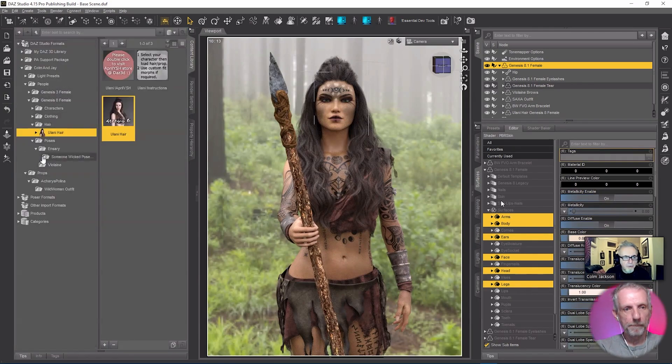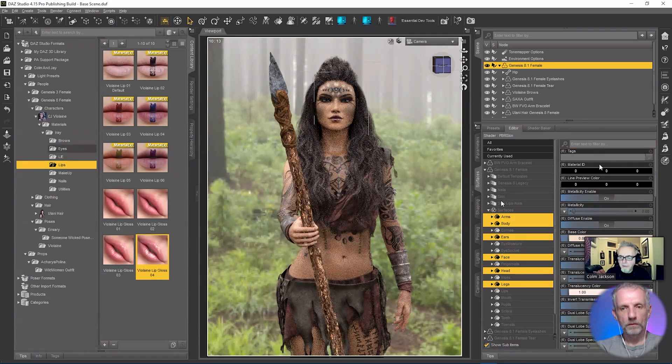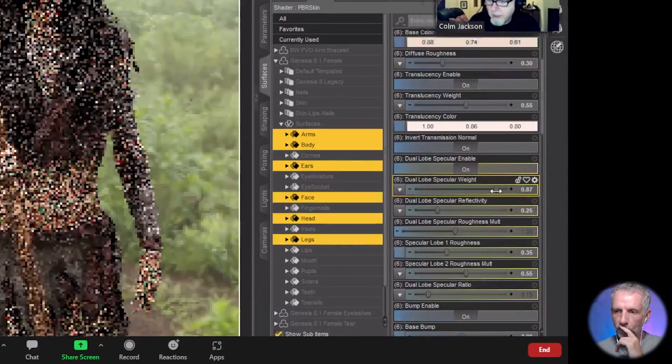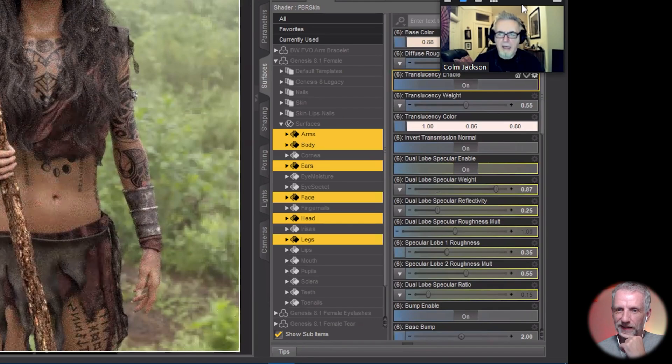Before I do the specularity, I'm going to load in some built-in specularity for the lips — it comes with the product. I'll give the lips some gloss. So we got the arms, body, ears, face, head, legs — we don't want the lips included. Try it at 100% — that's a little bit too much, maybe. Bring it down to about 85. I want her to look like she's been running through the forest, chasing an enemy or a wild boar.